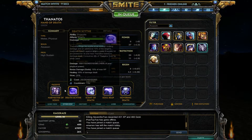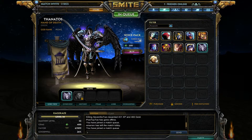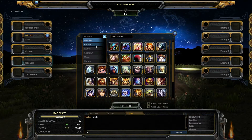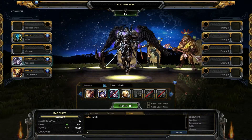He's got some pretty decent abilities. Everything costs health to use, which makes him kind of interesting. I would probably want to build him with some life-stealing items to offset that. Let's go ahead and grab him.